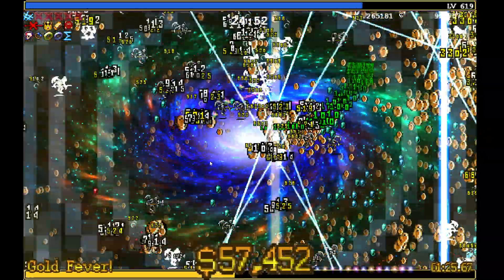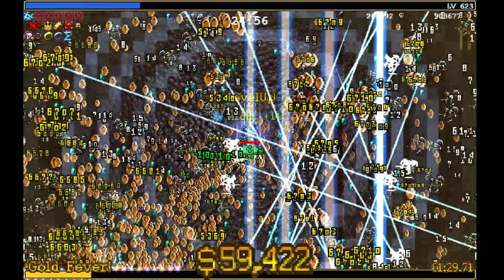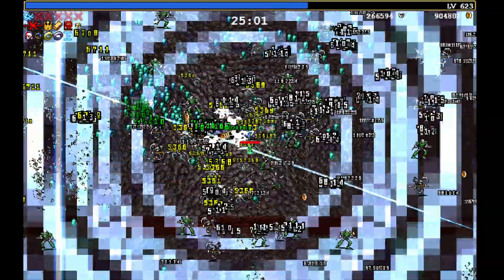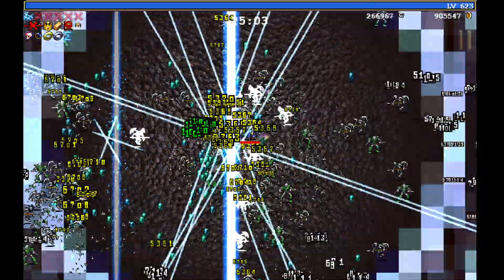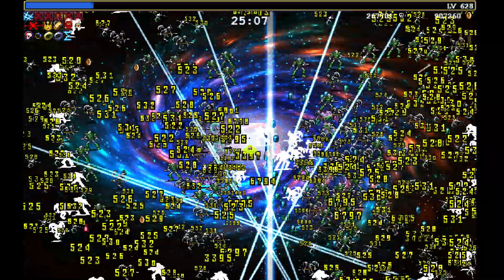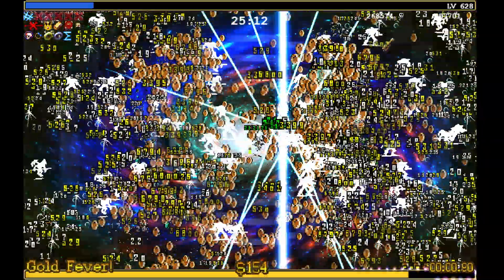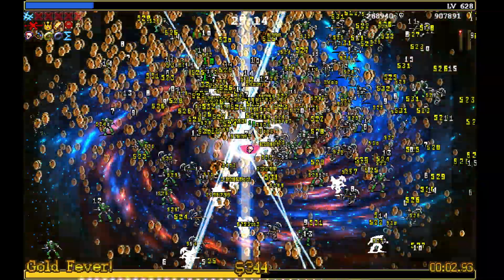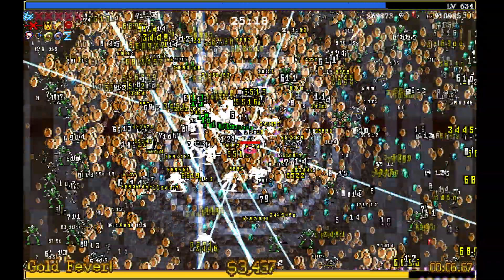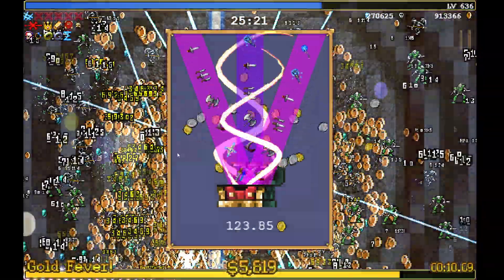Once the 25-minute boss comes out, you probably won't even notice it, because Sigma is just so incredibly powerful at this point — her limit break is absolutely ridiculous combined with our Arcanus and our Sarabond of Healing blowing everything away. We passed the 25-minute mark and here's a treasure chest, so we must have killed the boss right as it spawned, basically.